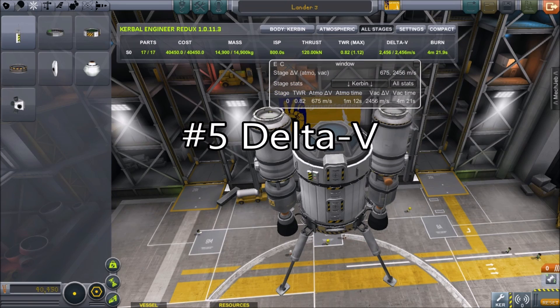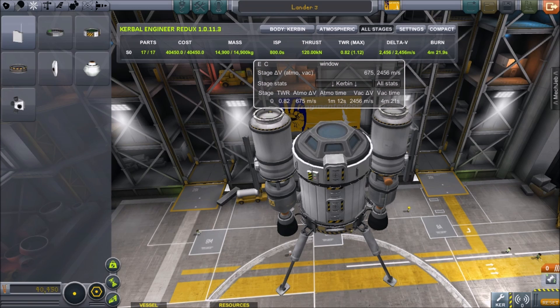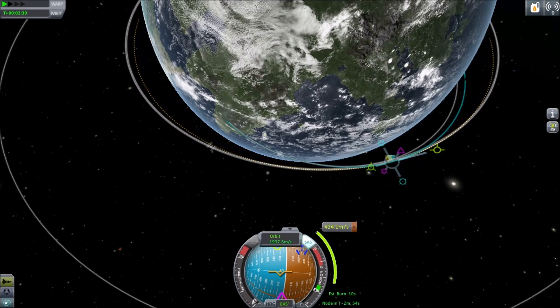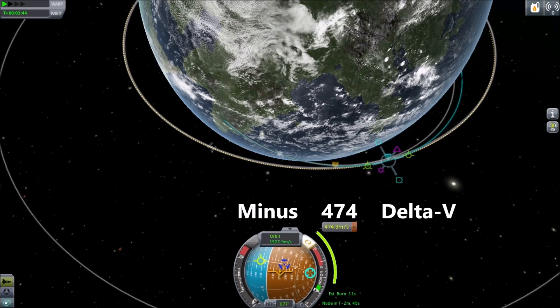Tip 5: Delta V. You can use mods like Kerbal Engineer or MechJeb to obtain the delta V each stage is capable of — the amount of velocity each stage is capable of changing. You can also obtain your total delta V by completing maneuver nodes and writing down each one's meters per second.